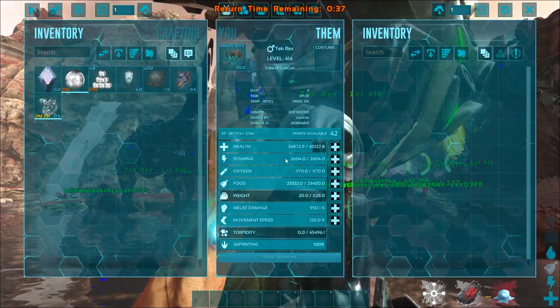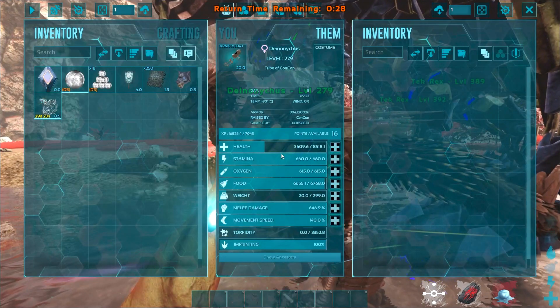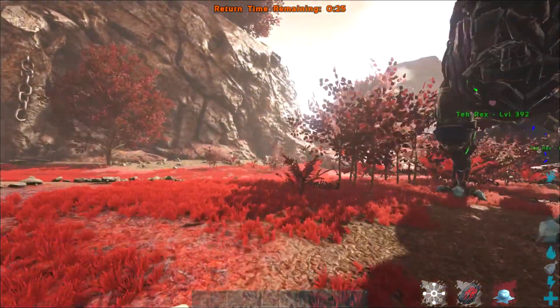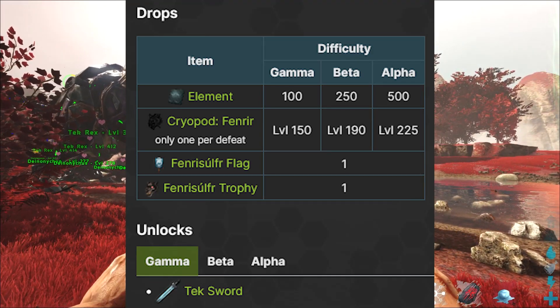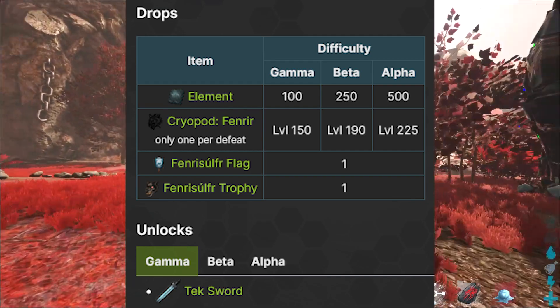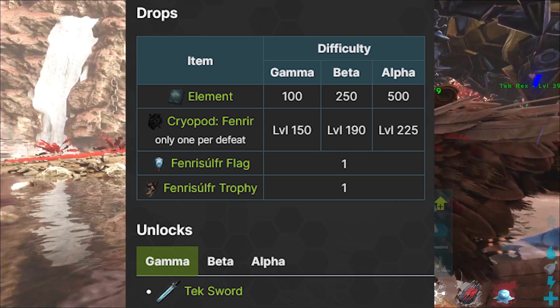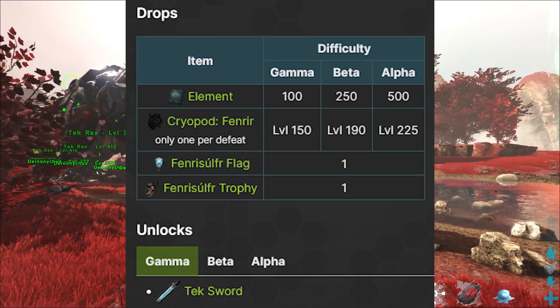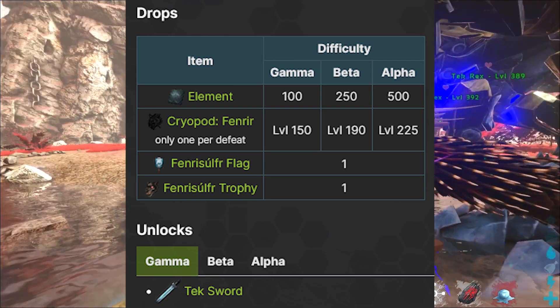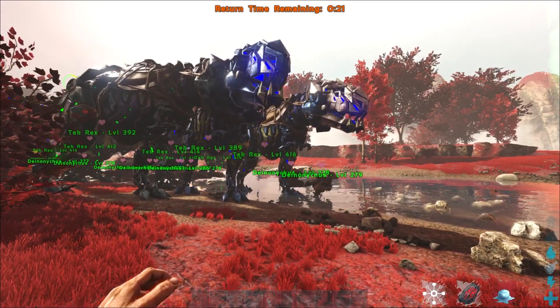My dinos with decent saddles took only moderate HP damage, and this Deinonychus was on its second fight without being healed, so they're quite durable. For beating the boss you'll get Element at Gamma, Beta, and Alpha quantities, a cryopodded Fenrir at level 150 for Gamma, 190 for Beta, and 225 for Alpha, a Fenrisulfr Flag, a Fenrisulfr Trophy, and the Tek Sword engram unlock. Beat it on Alpha and you also get the Mjolnir skin for the Tek Sword, usable at level 190 if you've collected all 200 runes on the map. Good luck, I hope you enjoyed this video!